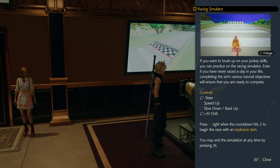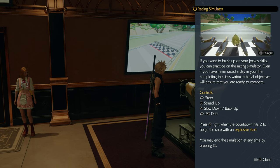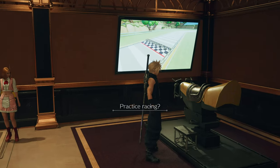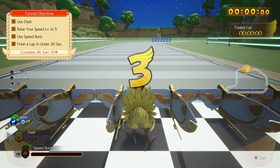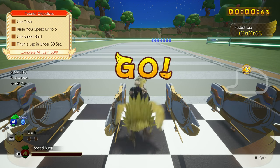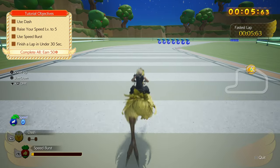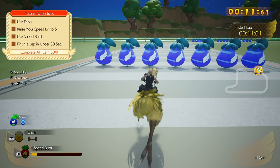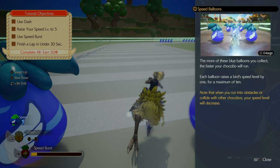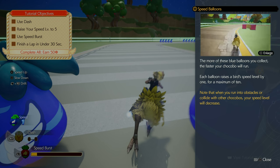How's this sim work? If you want to brush up on your jockey skills, practice here. Speed up — X. That's all I gotta know. R2 for drifting. The countdown reaches 2 to begin the race with an explosive start. Right when it hits 2? Okay. No pressure, right? Did I get it? Go faster, buddy — speed up, speed up. Do I hold X or do I press X?